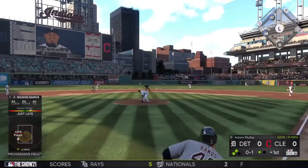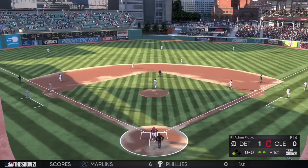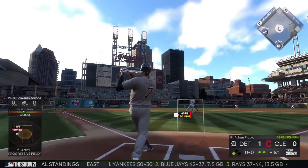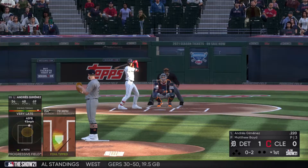Wilson Ramos is up batting fourth on an 0-1 count, and he sends the ball up the middle just missing the pitcher. The second baseman makes the play, but a run will score putting the Tigers up 1-0 early. Jonathan Scope is up next, but he flies out to left, ending the top of the first.